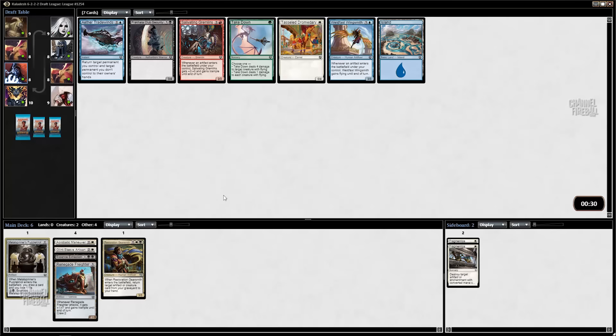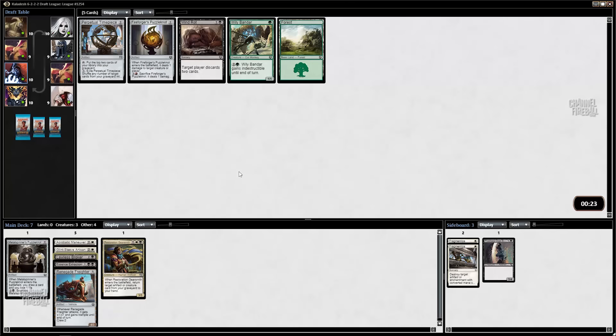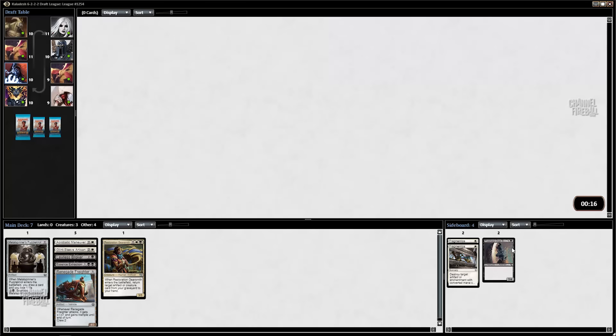Here I think I just want the Metal Spinner's Puzzle Knot. They're both sort of similar cards, but I'd rather have something that counts as an artifact in case I get Dungeon Operatives. It also works with Aviary Mechanic. This pack is kind of a nothing, so hopefully I don't run that guy — but it wouldn't be the end of the world if I did. Lawless Broker: strictly filler, but maybe I'll need it.